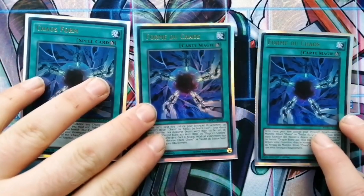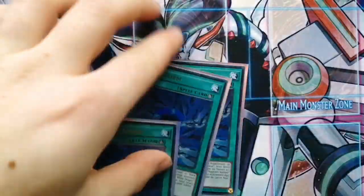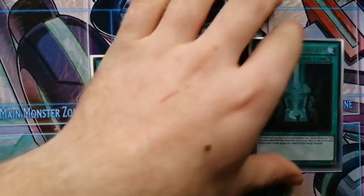Three Chaos Form — it's just a normal ritual spell. You can get rid of a level eight, and the only extra effect it has is if there's a Blue Eyes in the graveyard, you can banish that instead for your ritual monster. Three Advanced Ritual Art — this one lets you send a normal monster from your deck to the graveyard to ritual summon, so you're summoning your ritual monster by sending Blue Eyes.